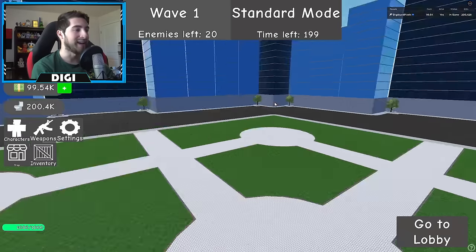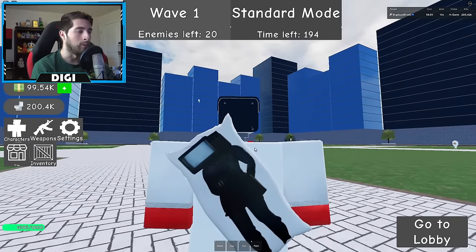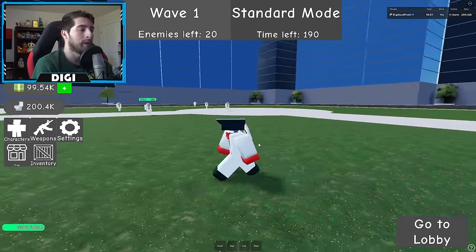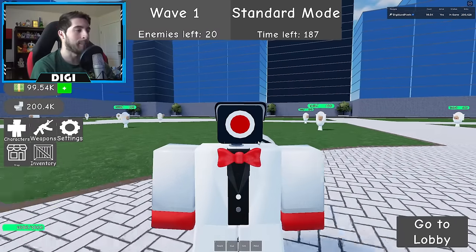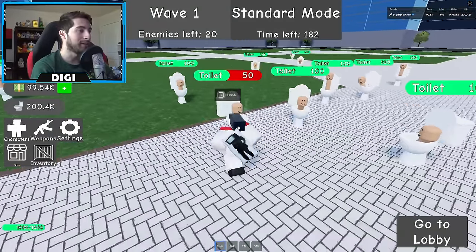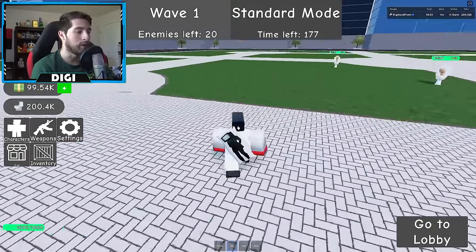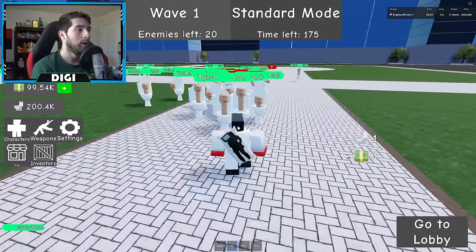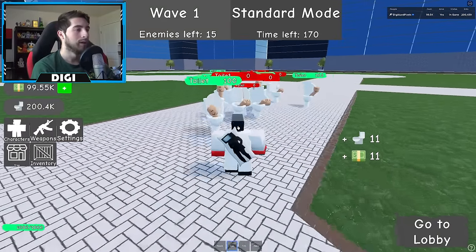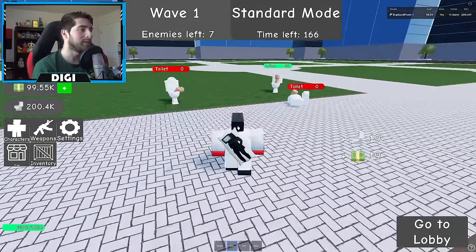Now I'm gonna go ahead and showcase the elite cameraman. There he is, spawning in — let's see how he is. So we've got punch, which clearly — oh wow, it only does 50 but it does area effect, so that's good. Then we've got slap — oh, the slap of 2024! Boom, that's probably what TV Woman likes.